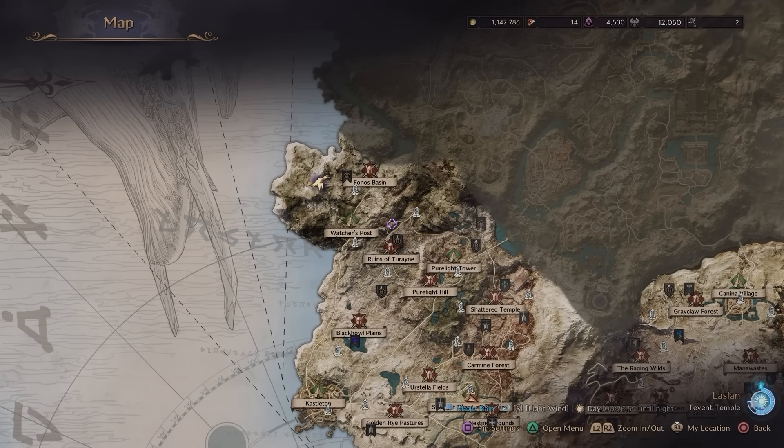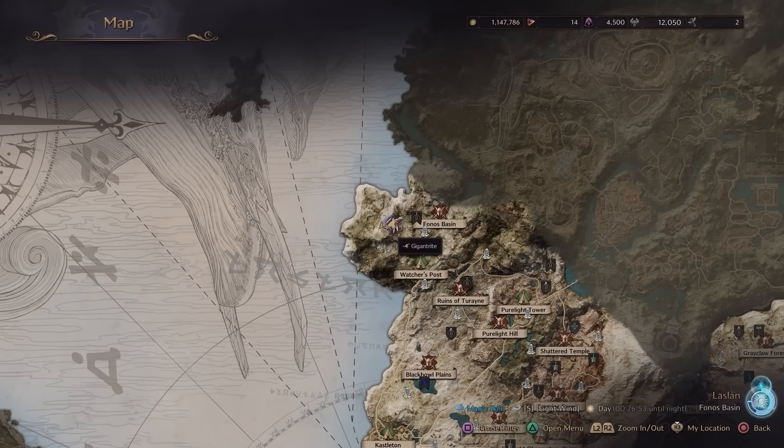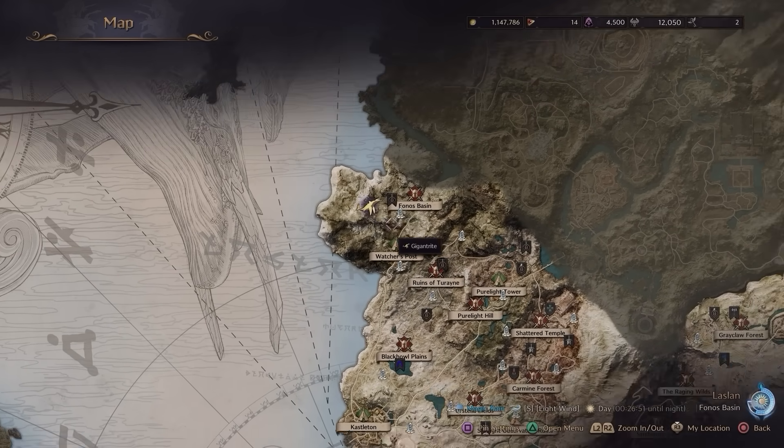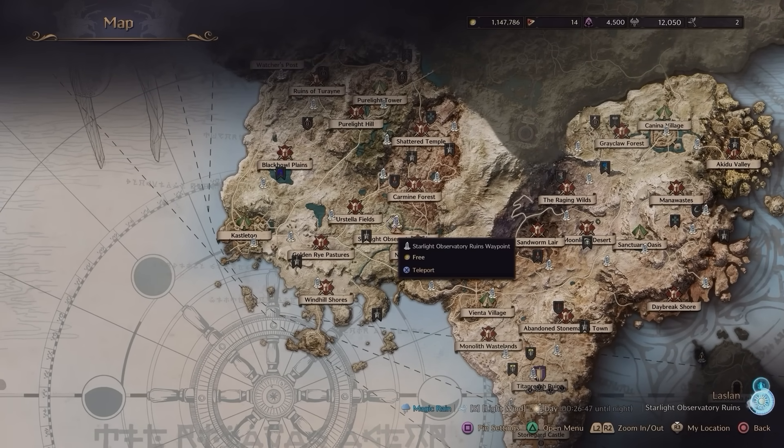You can see here he's all the way up in the northwest. He will fly a long way around. It takes 15 minutes from the start of the event to Gigantrite reaching the observatory ruins — so about 15 minutes from start to get to where he needs to be mounted, which is about here. When he gets here, you can jump on board and fly around.